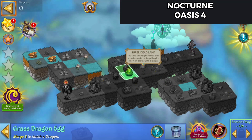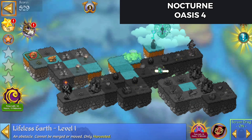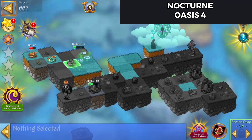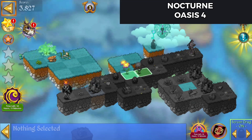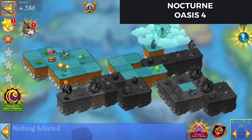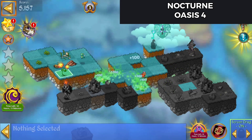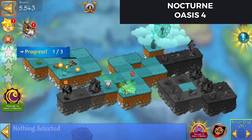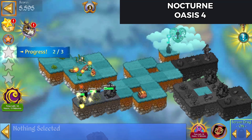I'm going to bring these two eggs in and we get our first dragon, hit that extender. Merge all those flowers up, bring that over and merge those flowers up, hit that extender, merge the eggs, launch that orb there so I can get that grass.